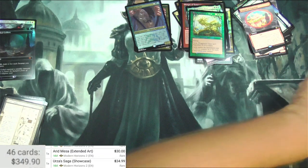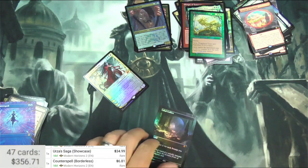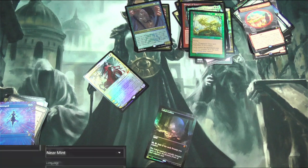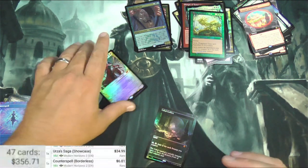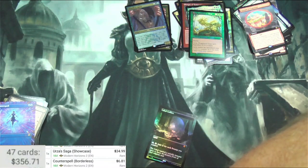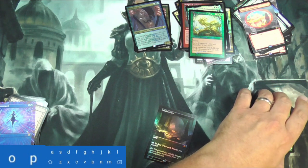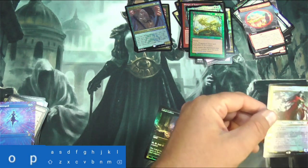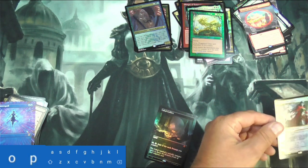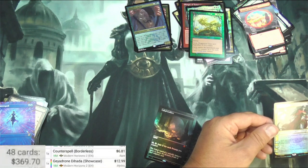Counterspell, borderless — 6.81. On to the last foils here. Scanner has been giving me a lot of trouble. Let's give you a drone — can you be seen by the scanner? Nope. I got to add it manually. This is the showcase version — 12.99.